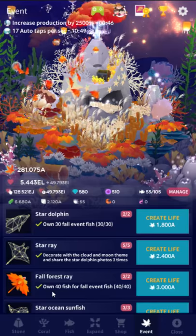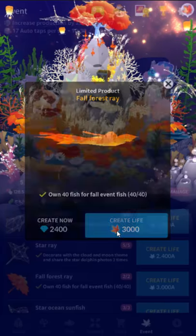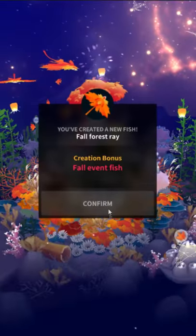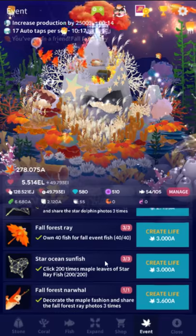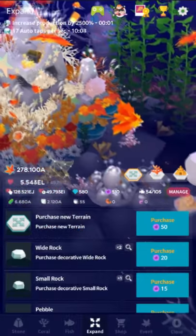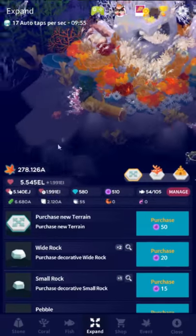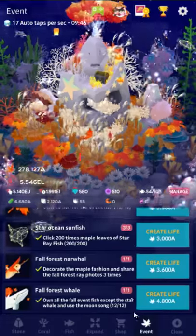You're out of luck if you don't get the stuff. The star ray requires the cloud and moon theme and sharing the photo three times. The fall forest ray requires owning 40 fish for the fall event. The star ray and fall forest ray are not terrible as far as leaf designs go — they did a decent enough job and didn't go overboard. The star constellation fish really cancel out the dullness of the leaf designs. The star ocean sunfish requires clicking 200 maple leaves on the star ray fish. The best way is to go into expand mode, store everything, buy three rays if you can afford it, and just chase them down — it's boring but it works.